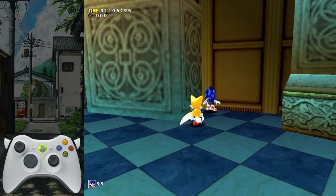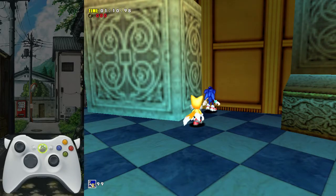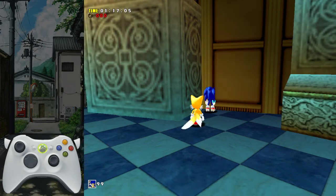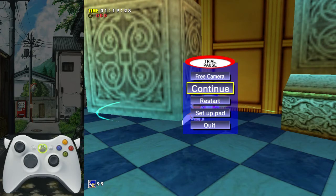Yeah, a lot of people have been having problems with this, but I found this setup and it works really good. So what you would do is you would hold whatever button is your spin dash button. You'd spin dash, pause, and now — see on my input display? I'm not holding anything. So you would just hit A, and then Sonic would fly through the wall.